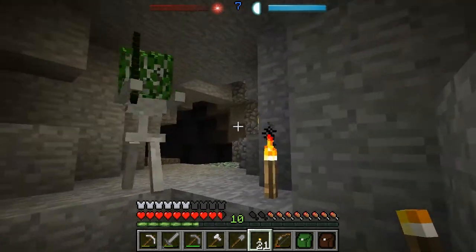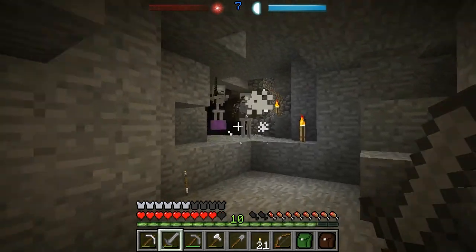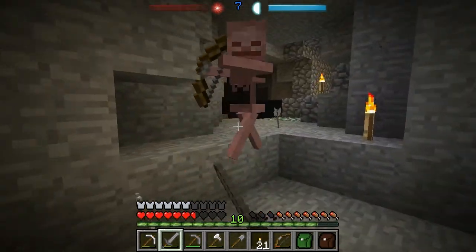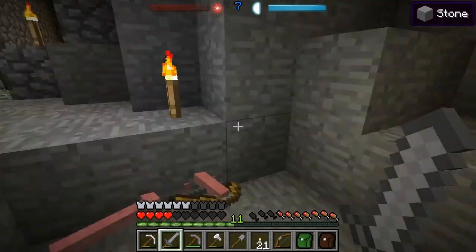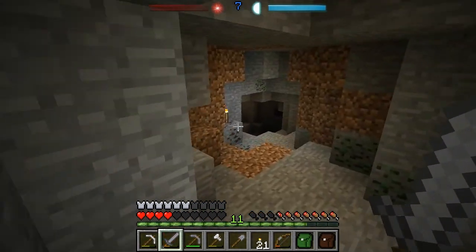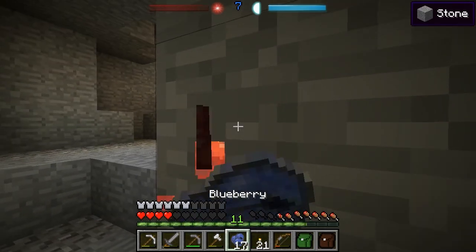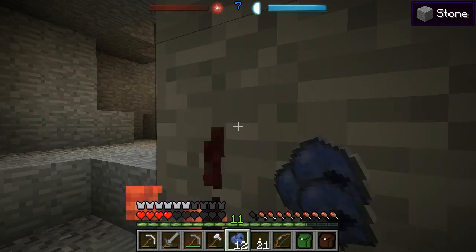It's a camouflage skeleton — they've got the one with the grass on his head that makes all the other ones invisible, so it was good I got rid of him. This is a dungeon — there's a skeleton spawner in there. I'm going to have to pull back and have a snack. I need to make sure I'm well fed when I'm down here.